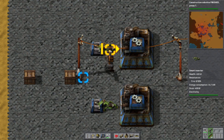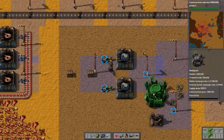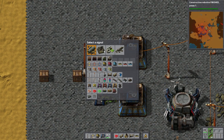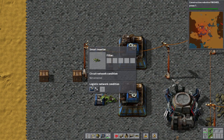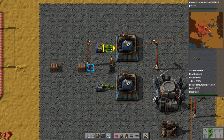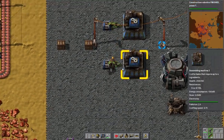If you want to configure a smart inserter — for example, to only move material when the assembly machines in the system are at zero — and you have a whole bunch of these assemblers and smart inserters, you can copy and paste all of those settings. Shift-right-click, shift-left-click will copy and paste the conditions, the filters, or the wire conditions exactly how you have them.